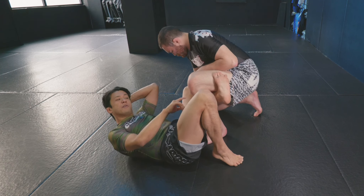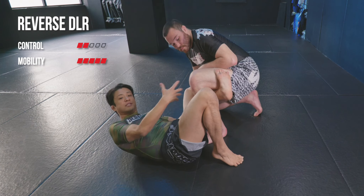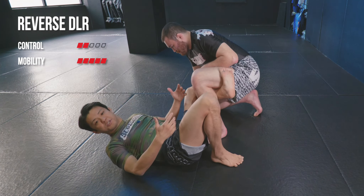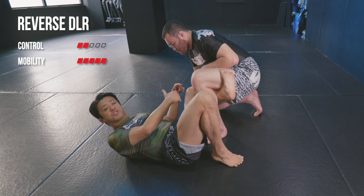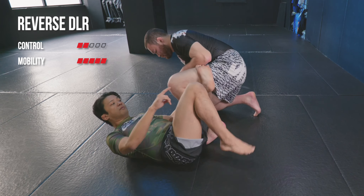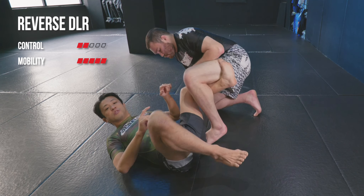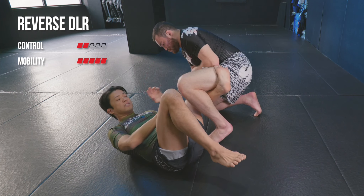The third bottom-leg option is a reverse de la heva. Craig uses this as part of his Z-guard game, especially when the opponent doesn't like to put their knee on the mat as shown in the previous section. Using a reverse de la heva makes it much easier to control the knee and creates more space to play the position.